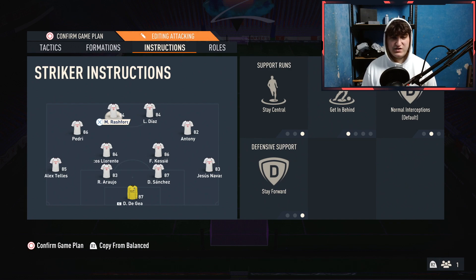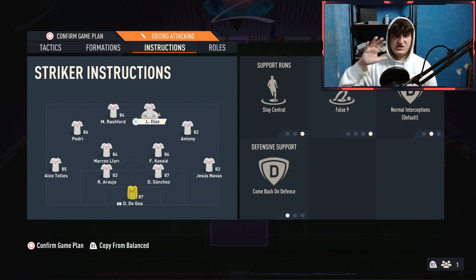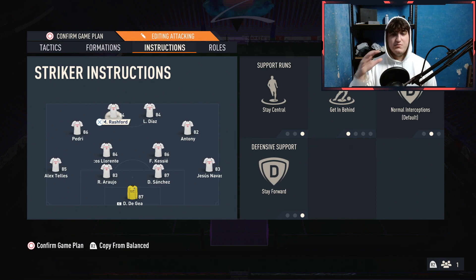For the instructions, I've gone with one striker on: stay central, get in behind, and stay forward. I would advise you to put your primary finisher there — like Marcus Rashford for me, because he's really fast and he's my primary finisher. So put your best finisher there with the get in behind instruction.